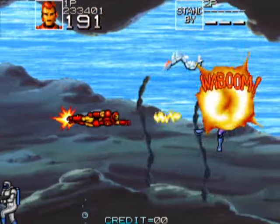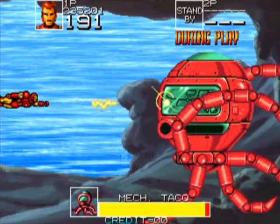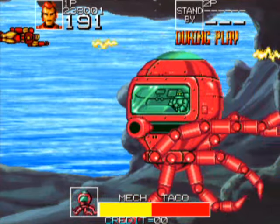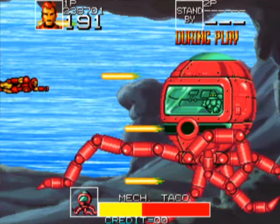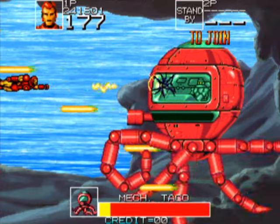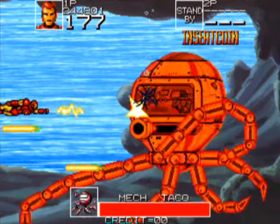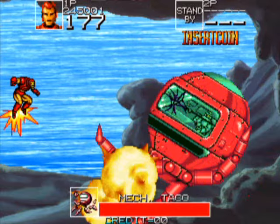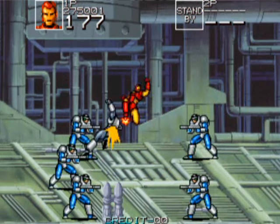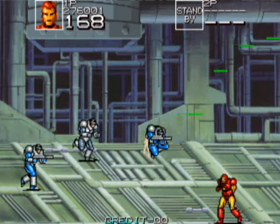We're gonna play as Iron Man. His real name is Tony Stark — he's an inventor who makes a number of military-type robotic suits. We face this giant robotic octopus — try not to get grabbed by his arms, move around so you don't get grabbed. It's called a Mech Tako — not taco like a Mexican dish, but spelled T-A-K-O, which is Japanese for octopus. Use the whole playing field to your advantage.